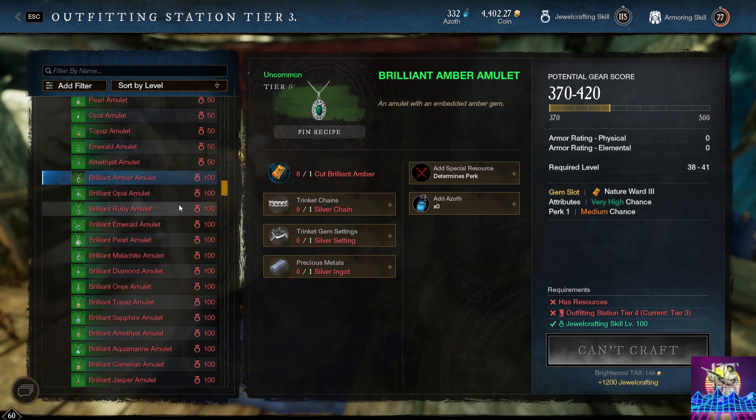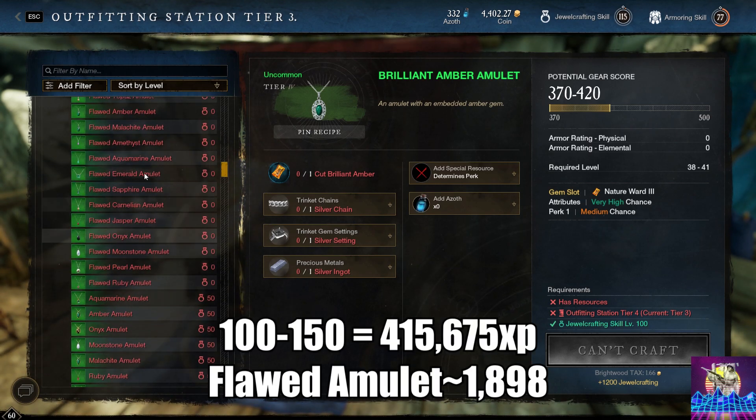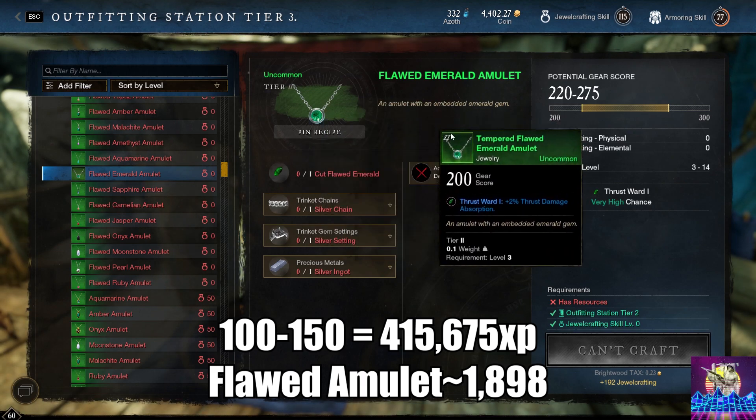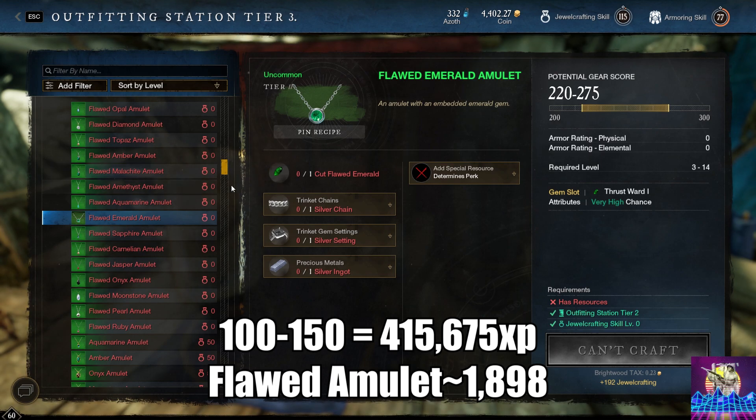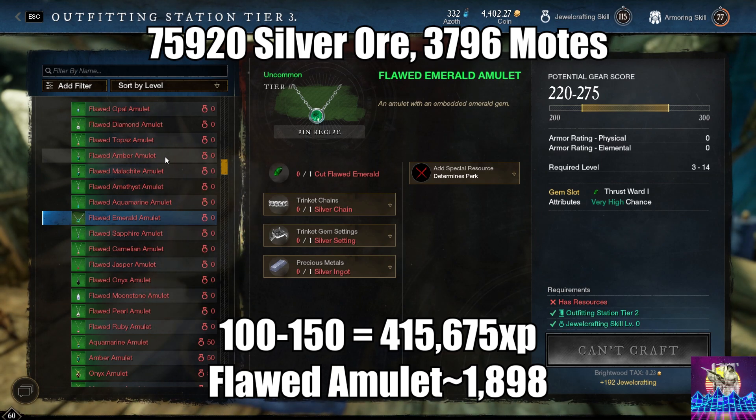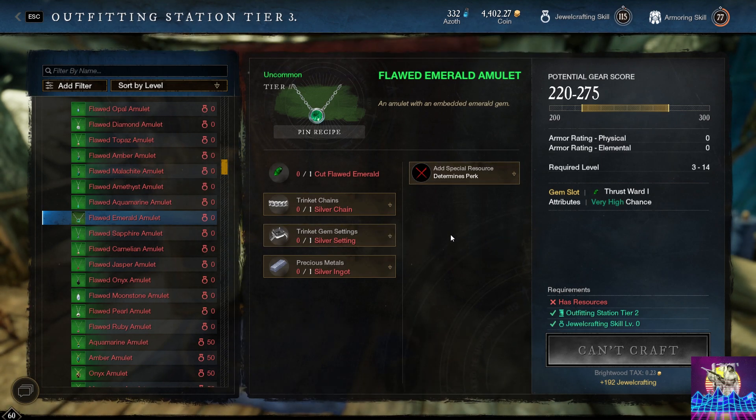For levels 100 to 150, you're going to want to still make flawed jewelry. It's going to require a total of 415,675 XP and you're going to need to make 1,898 flawed jewelry or amulets — with the squiggly line caveat again. That is going to require a total of 75,920 silver ore and 3,796 moats. Pretty straightforward.